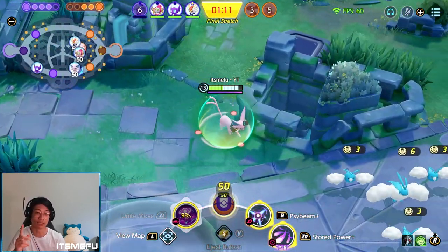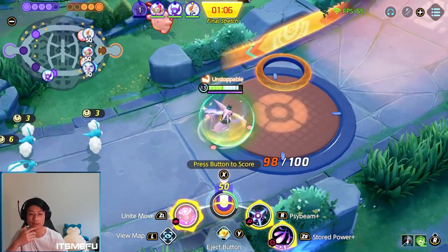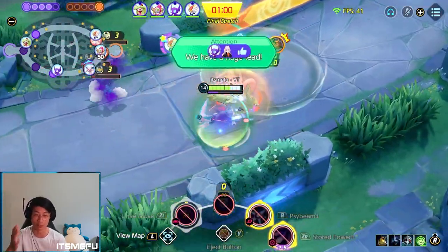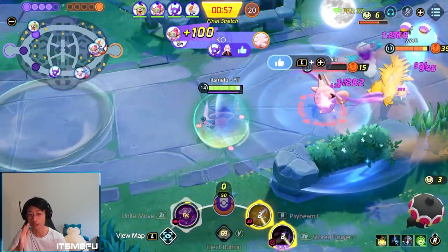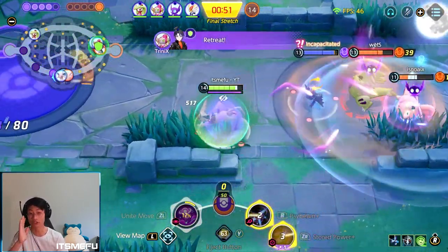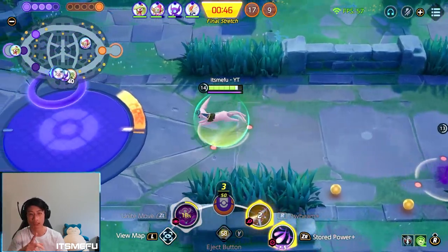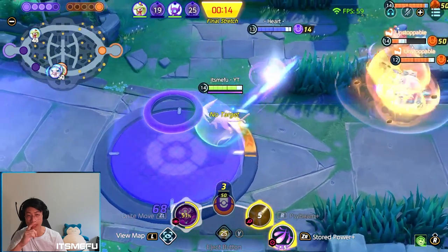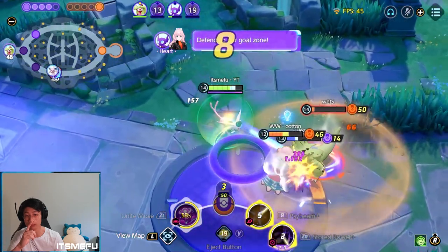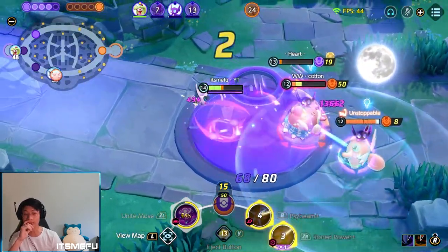I'm pretty sure my Psybeam got that Rayquaza — and Rayquaza is another great target for Psybeam because of all that HP. Look at Clefable's health when I hit the Rayquaza with Psybeam — I just shred it so hard. And here again, when I hit the Blissey with my Psybeam, I kill the Titar. That's residue Psybeam doing that much damage — that's pretty insane.